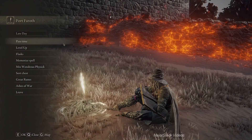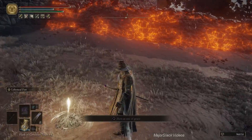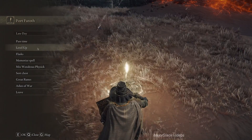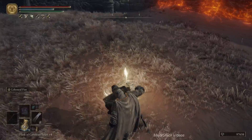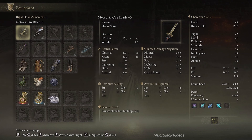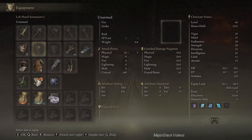I have more runes. We've leveled vigor enough - let's start putting points back into intelligence. Done and done. Runes are okay, talismans are okay. Now what I want is: Meteorite Staff there, the Ore Blade there, shield here. And everybody should farm some Cave Moss and some Dragonfly Head in order to make some Neutralizing Boluses.